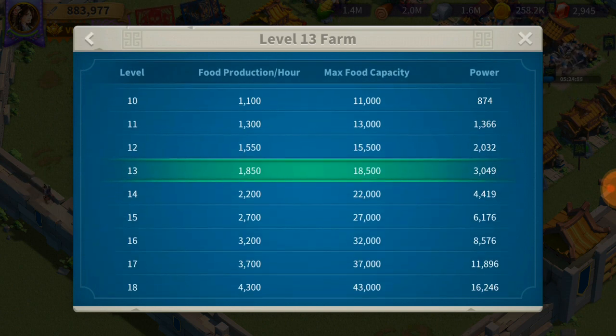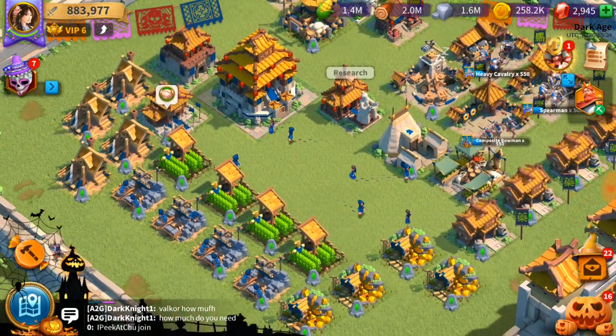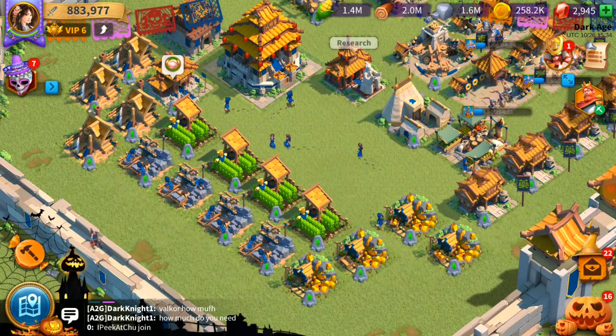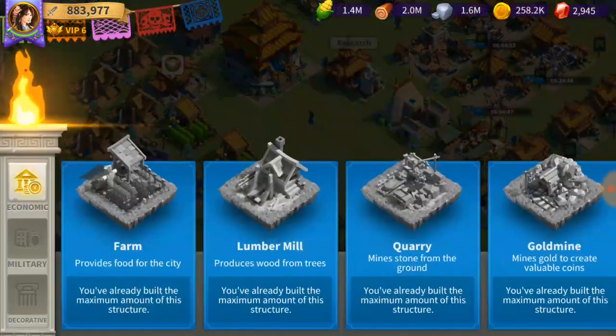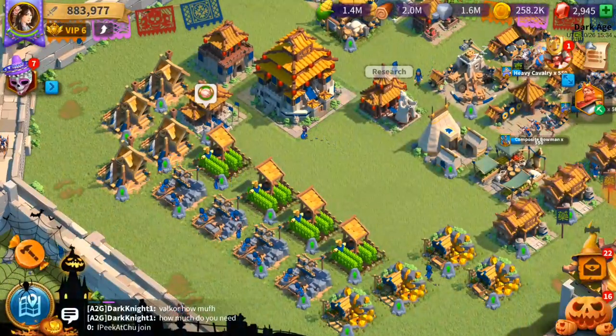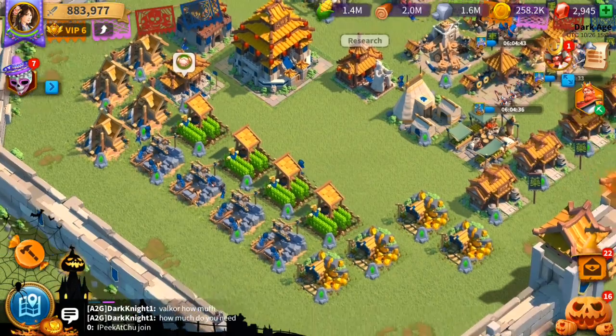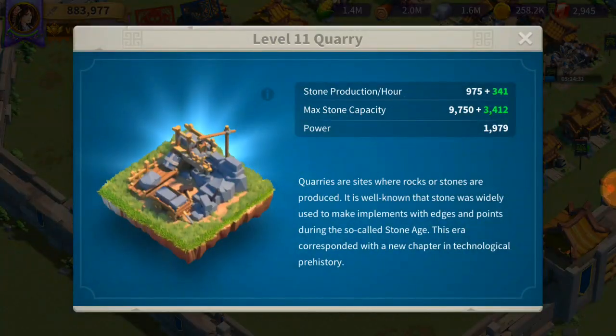So in about 10 hours I'll get around 10,000 food. At level 16 it will make 32,000 food every 10 hours. With four farm buildings that means I can get 80,000 food every 10 hours — and that's ridiculously slow.